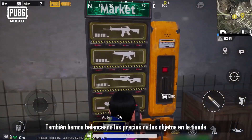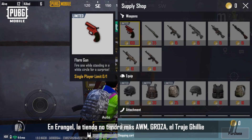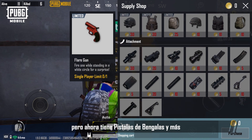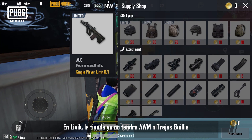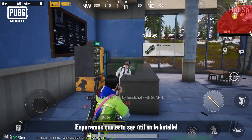We've also balanced the prices of items in the shop and adjusted some of the items. In Erangel, the shop will no longer stock the AWM, Groza, and Ghillie suit, but will now sell flare guns and more. In Livik, the shop will no longer stock the AWM and Ghillie suit, but will now sell the Mk12 and more. We hope this will be helpful in battle.